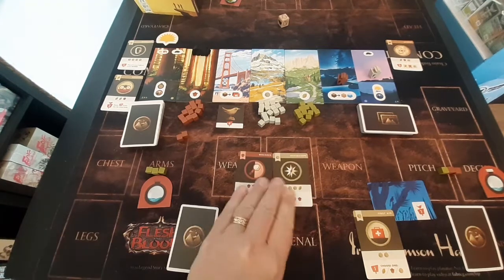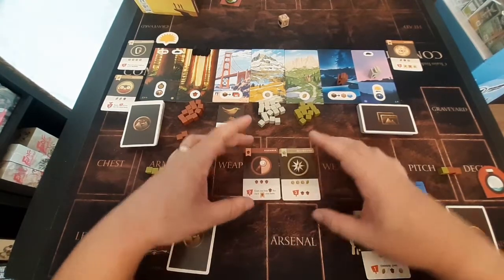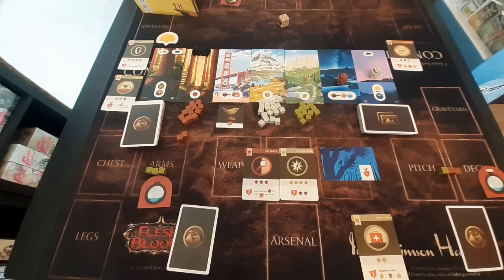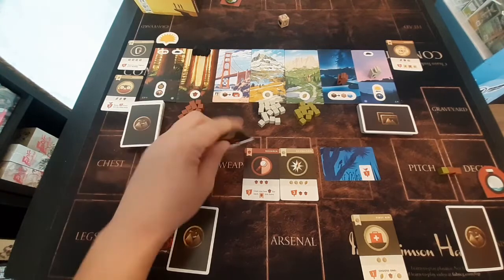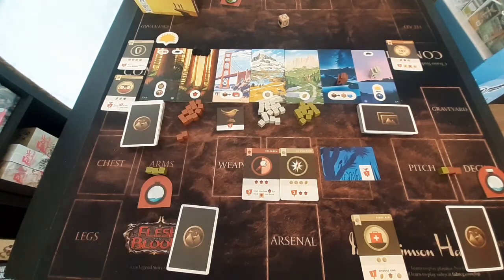At that point you count up all of your victory points — looking at your badge cards and photo cards — and determine a winner. Remember that whoever has the most birds gets the four-point bonus, and if there are any ties there is a tiebreaker as well. That's the demonstration of the gameplay — we'll head back up top to discuss final thoughts.